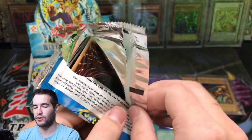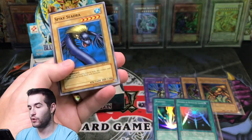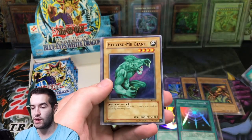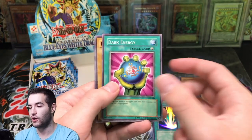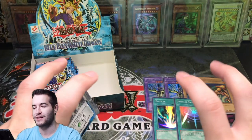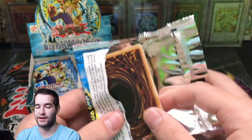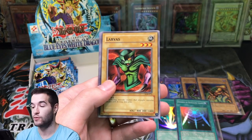Last pack on this side — we're over half away at this point. We already have six foils. Trial of Nightmare — not Trial of Hell anymore. Hitatsumi Giant, Reaper of the Cards — first time pulling that. Dark Energy, Fiend Reflection, Violet Crystal, and Sandstone. Let me know if you guys would want to see more reprint booster boxes — I could try and find Pharaoh's Servant, maybe Invasion of Chaos, stuff like that. Or more LOB — we can do more LOB.